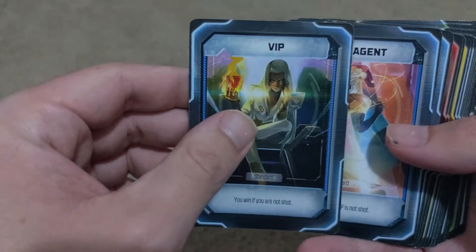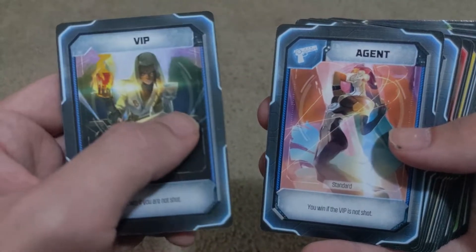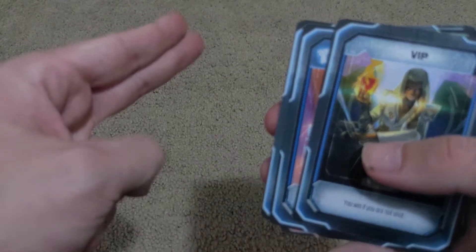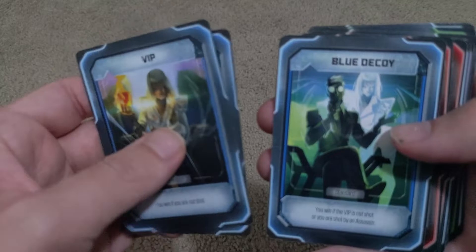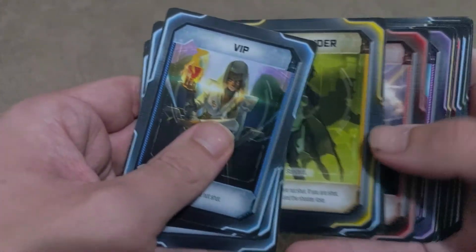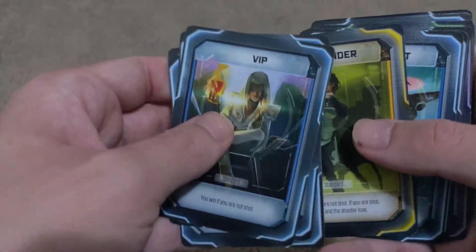We've got the VIP, who is the central pillar of the game — they need to survive for the blue team to win, and they need to die for the red team to win. The blue team and the red team are comprised of agents and assassins, who have guns, and they can point at each other when the round is over to shoot either each other or the VIP. You've also got decoys, whose objectives vary depending on whether they're a blue decoy, red decoy, or just a regular decoy. And you've also got a bystander, who just wins if they're not shot — so they need to try and convince people not to shoot them.